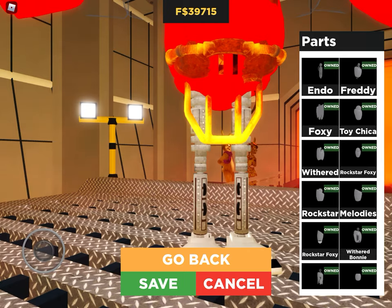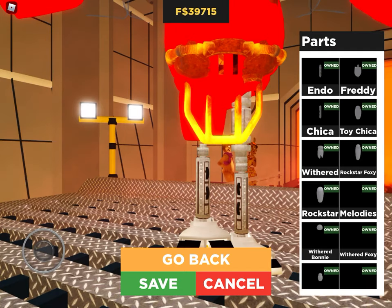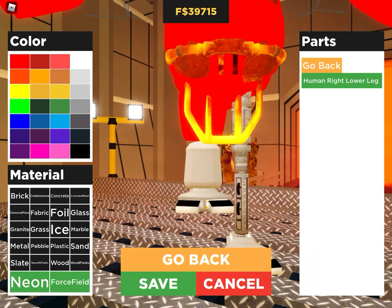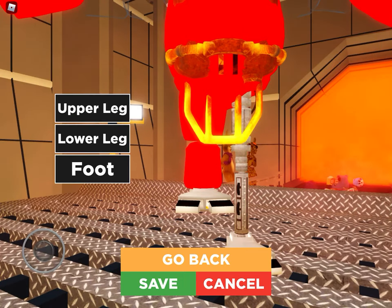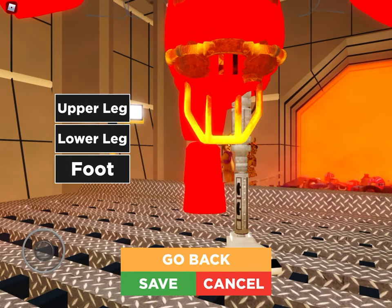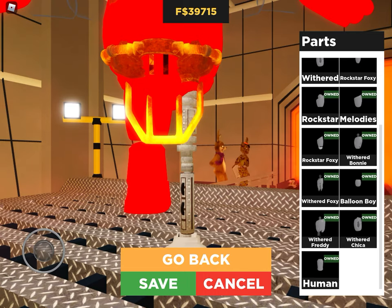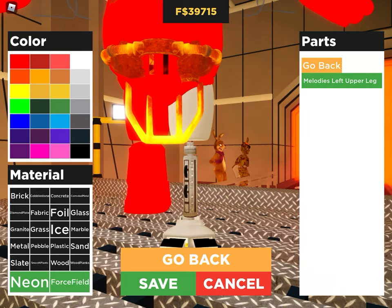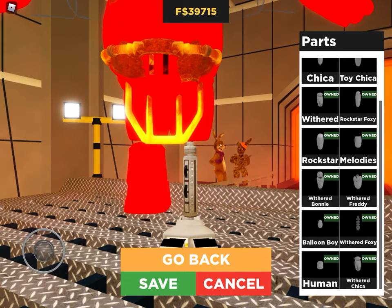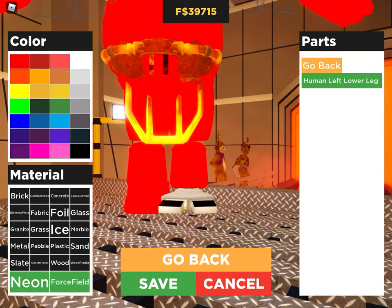For the last step, we have the legs. I'm going to choose Melodies, and then I'm going to do Human — just to make them a little short. And then finally for the feet, I'm going to do Human. I'm not going to make them too small, because then you won't be able to get on stages and stuff.